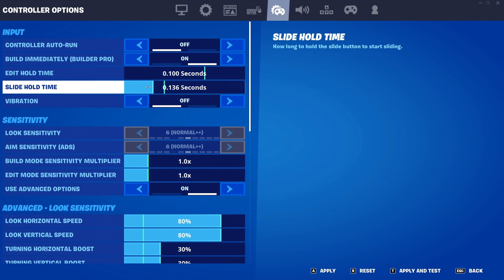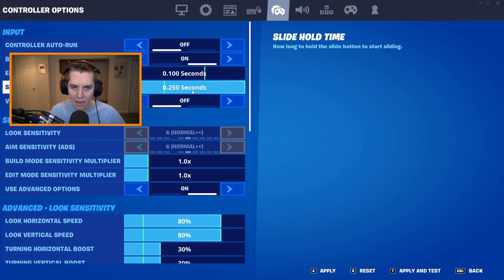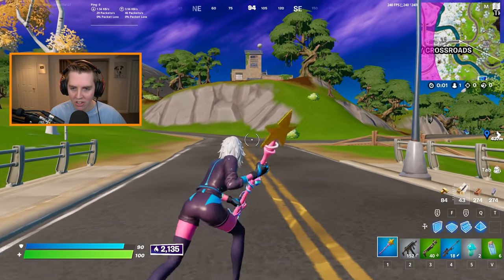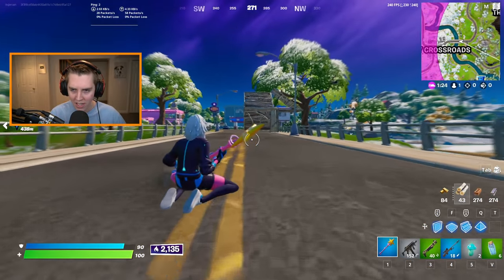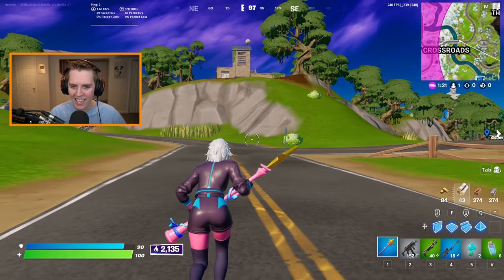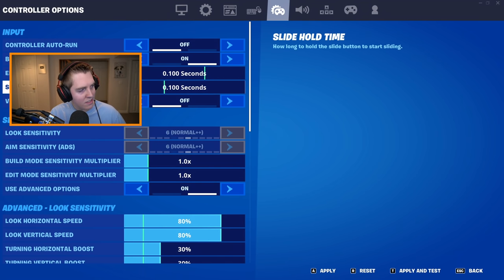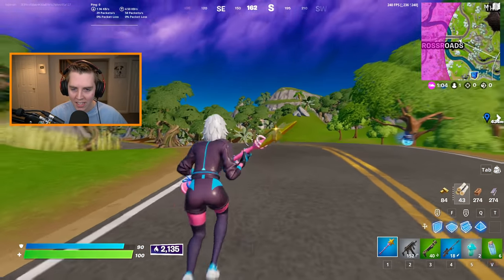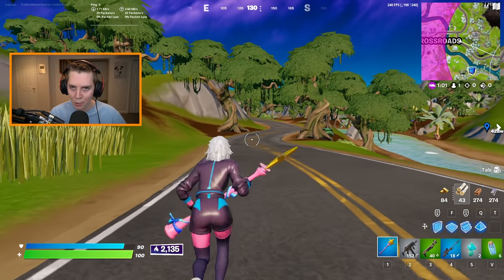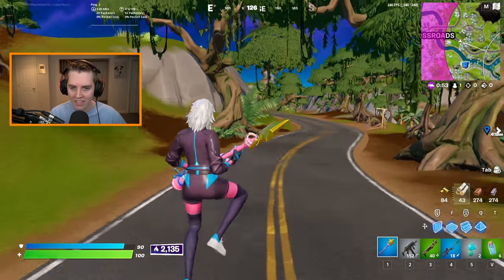You can put the slide hold time all the way up to 0.25 seconds or down to 0.1 seconds. The higher this is, the longer it actually takes — it's how long you hold the slide button before your character actually starts sliding. So at the max of 0.25 seconds, after that time it goes. It takes 0.25 seconds from the time I hold down my slide key, or crouch key, before I start sliding.